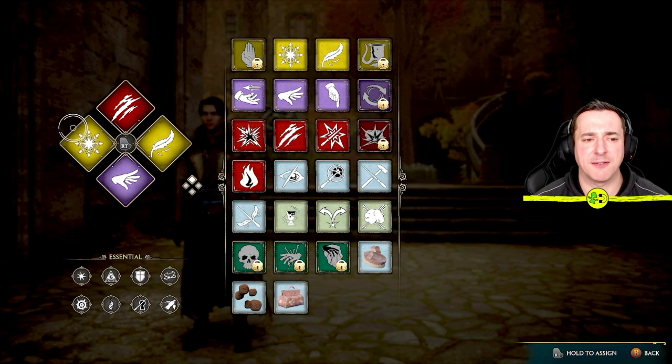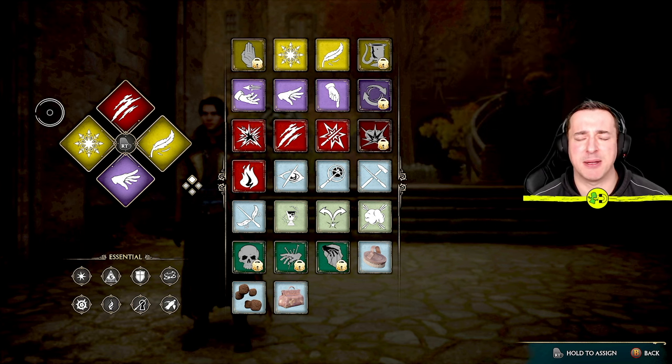This is my four bank of spells. You also have essential spells that you can always access using certain buttons, and this tells you how to use them down here. But this bank of four spells is known as a spell set.